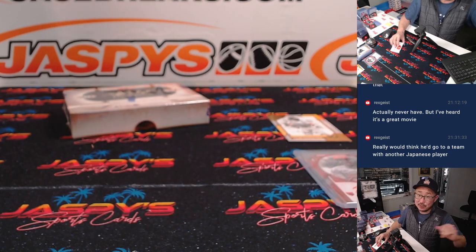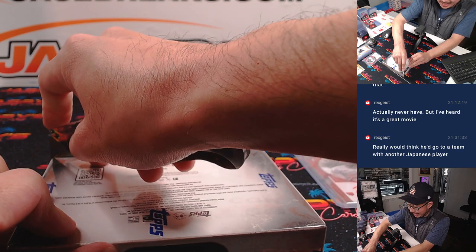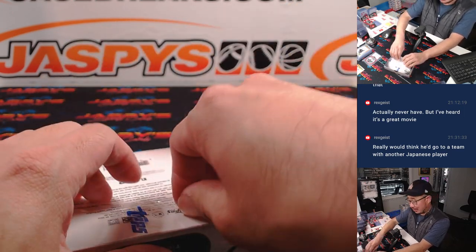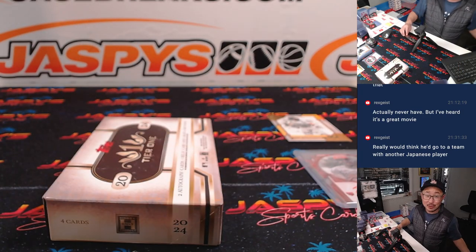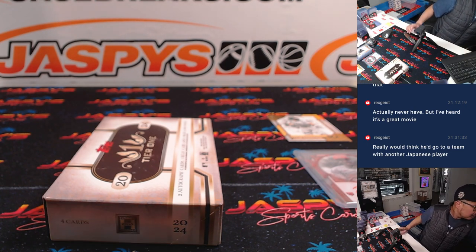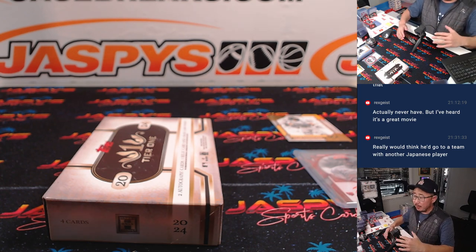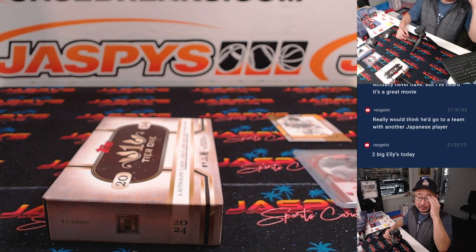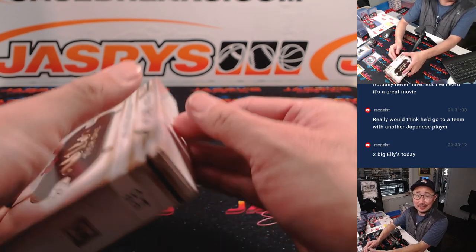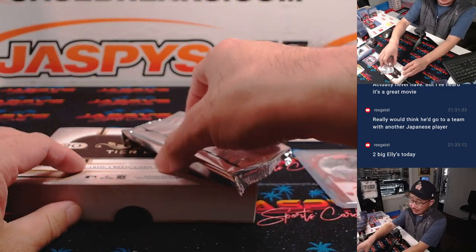Final box — second half in the store, JaspiesCaseBreaks.com. Rex really thinks Roki Sasaki would go to a team with another Japanese player. I mean, how much does he want to be with his countrymen versus forge his own path? Because he's posting so early, the maximum contract he can get is fixed — just like when Ohtani came out. So every team has a legit shot at him. It just comes down to where does he want to go, what are his reasons for it?